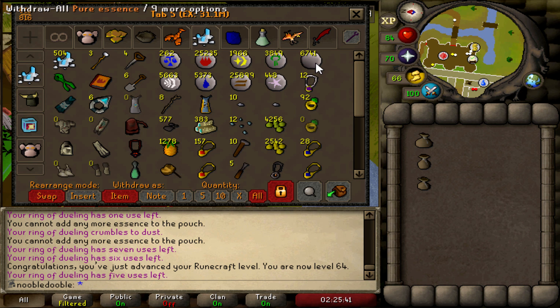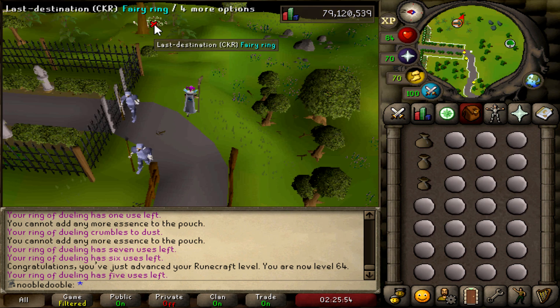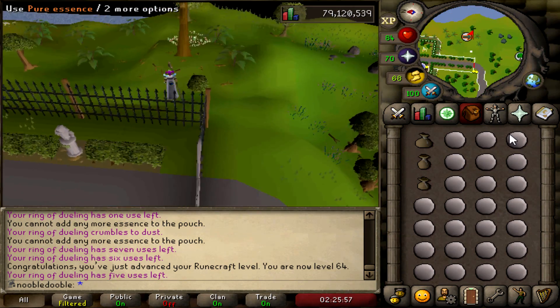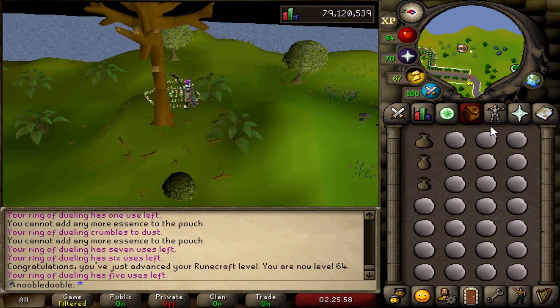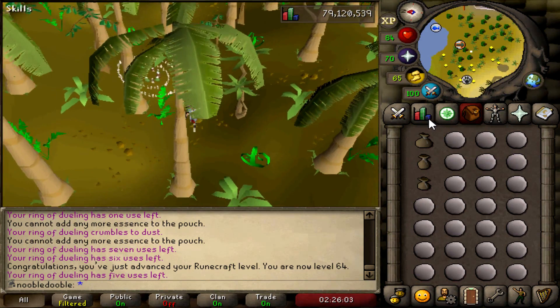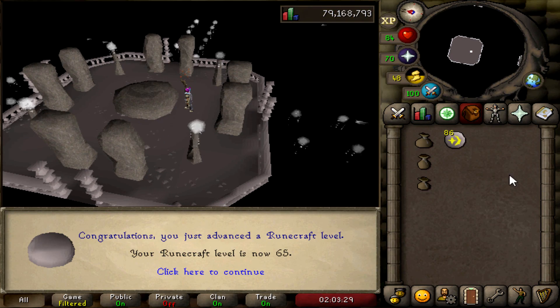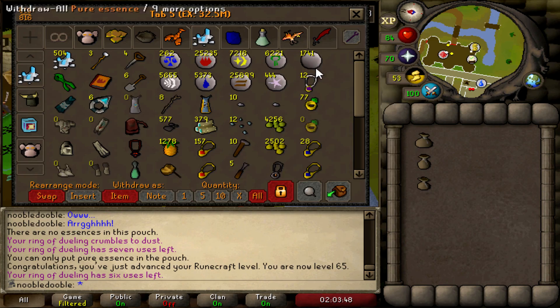I've been trying a new method now that I have the quest cape - instead of using the abyss, it's about the same speed doing the quest cape to the normal altar, and obviously there's no risk so I really enjoy it. It's like 20k runecrafting an hour, not bad. We're gonna take a nice break at 65 - used about 7,000 essence in one go and got up to 6,000 natures and 7,000 cosmics, so that's gonna be great.